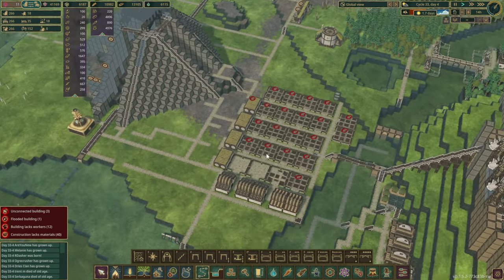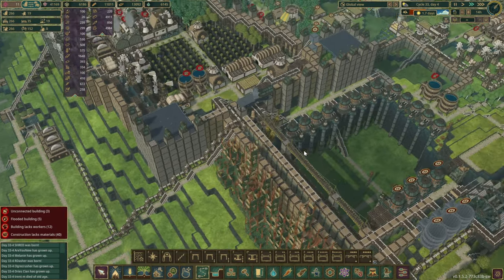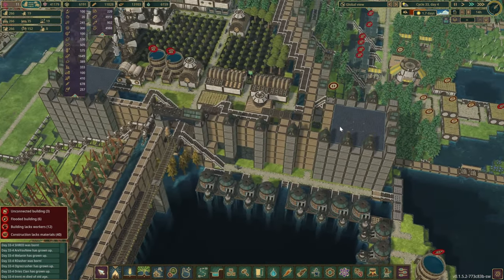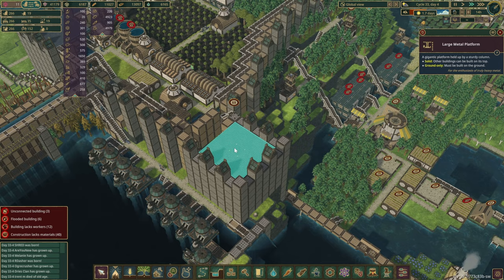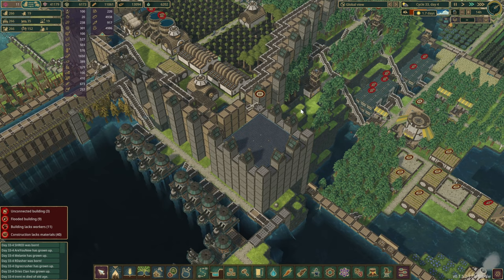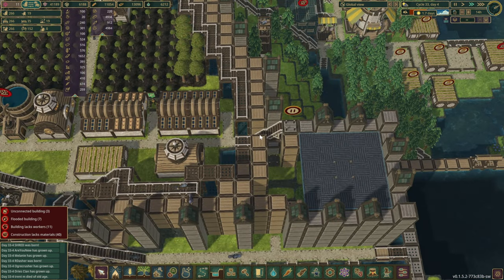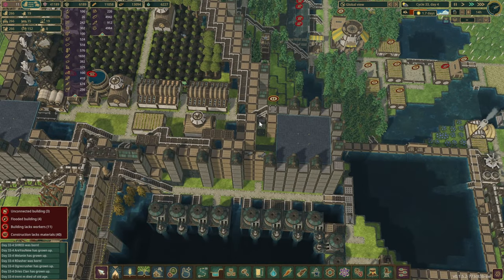Over here we do have this corner pretty much complete now — very close to it at least. The platform is in and the corner tower itself as well. All we've got to do is just finish the wall section here and rebuild it a little bit.